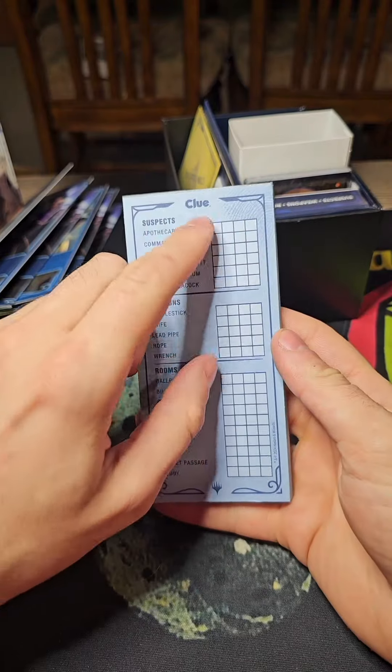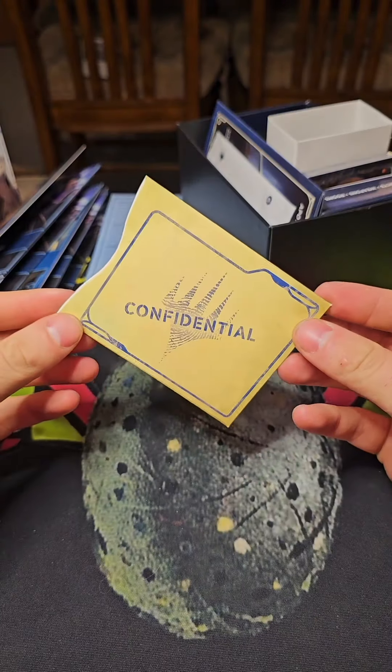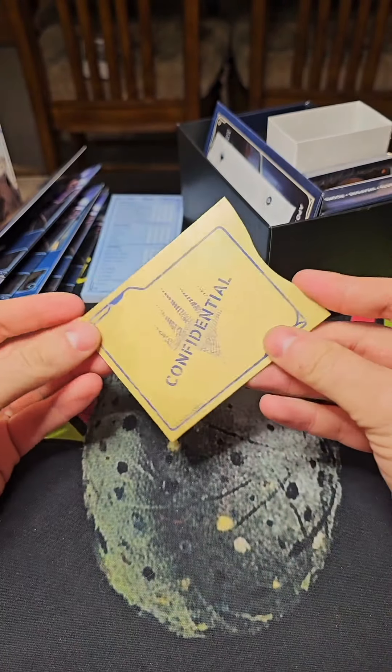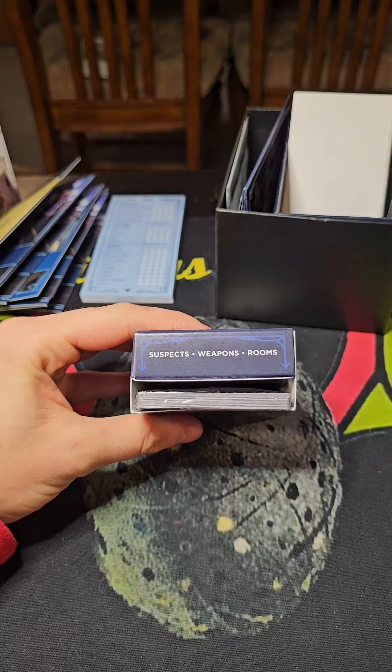You have the notes sheet where you check boxes off, like all the Clue games. There's the envelope where you put who did it, what weapon was used, and where it happened. You also have a pack with the suspect weapons and room cards.